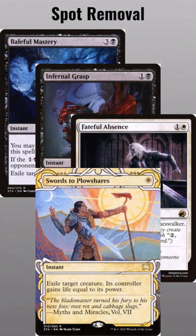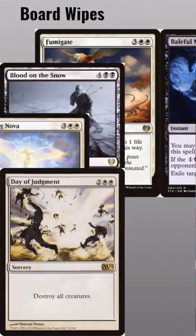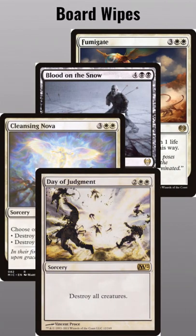Black and White have the best spot removal, so include plenty. The deck can be slow at times, so a few board wipes will help out.